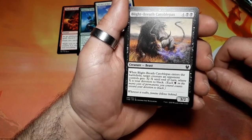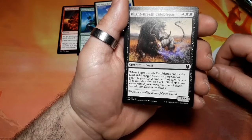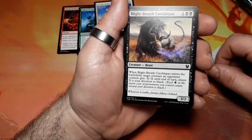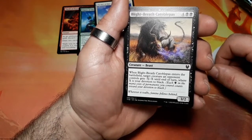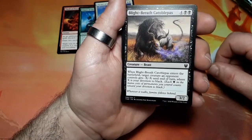Blight Breath Catoblepas, six drops. When it enters the battlefield, target creature an opponent controls gets minus X minus X until end of turn, where X is your devotion to black. It is a two two.